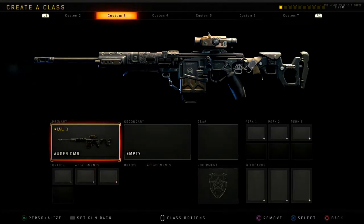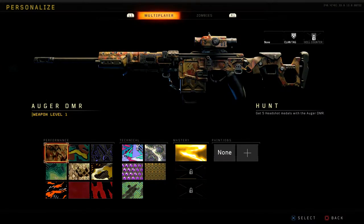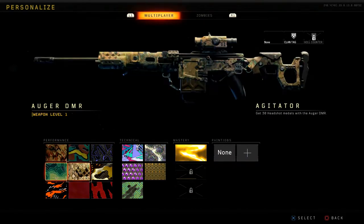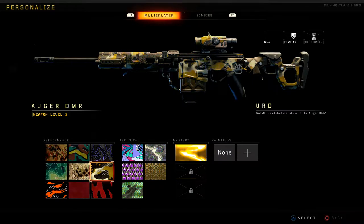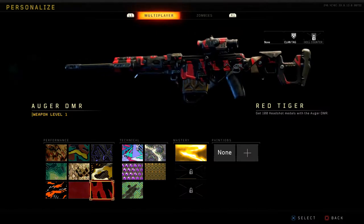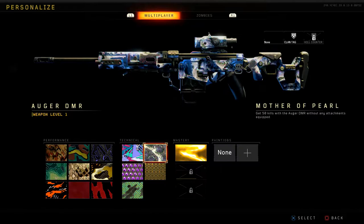We were going to create a class but since we really can't, I'm just gonna go over the camos like usual. We're gonna throw on Dead Silence and Ghost and put something together since we can't put attachments on the gun. Let's scroll through the camos so you guys can see them on the gun. Red Tiger and Agitator look amazing on here, and Gold Ring looks really good as well.